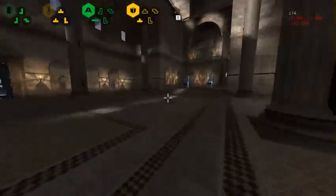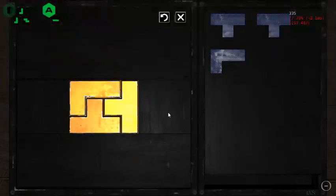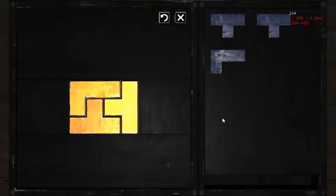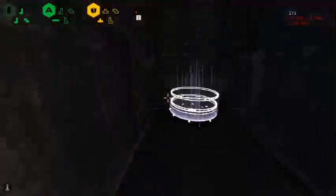Now we're actually going to go unlock a connector. This is the most efficient solution for a connector. Now we're going to go off to A2.